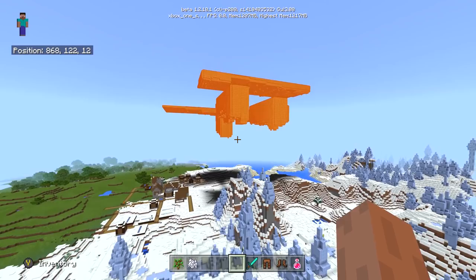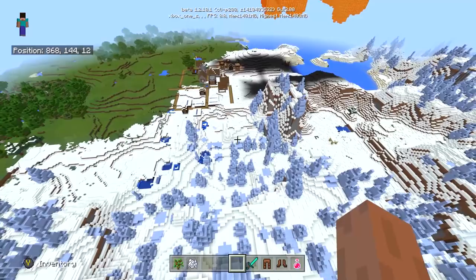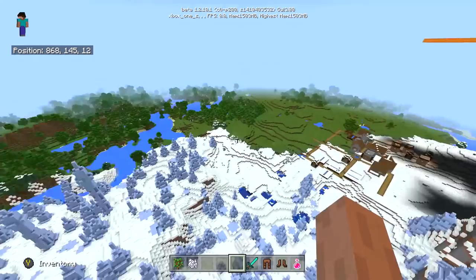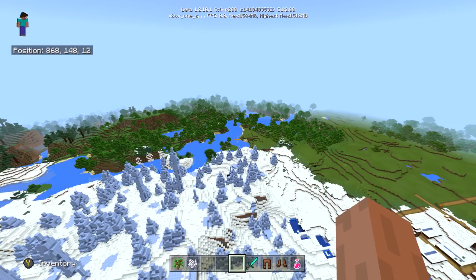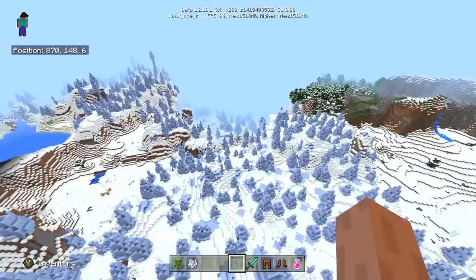Basically, every single block for a 22-chunk radius — I think that's my render distance — will render in because that's how the game works. It will render in a limited form. So although I can see those trees over there, those trees aren't really doing things. They're just blocks that exist and that I can see from here. That water is the same — even though the water is meant to have a flowing property, it's exactly how it was when I left it.